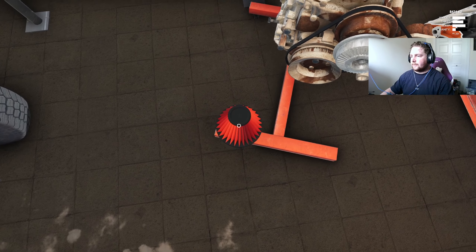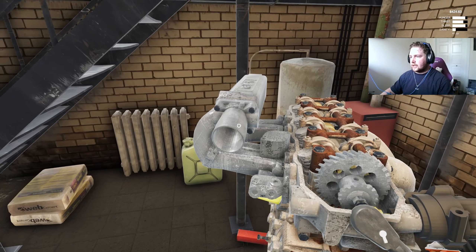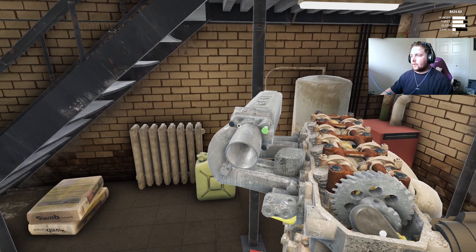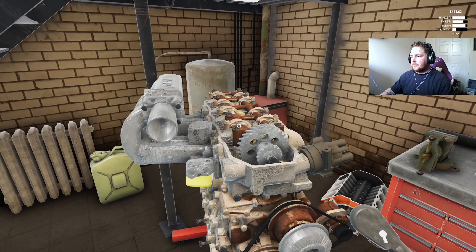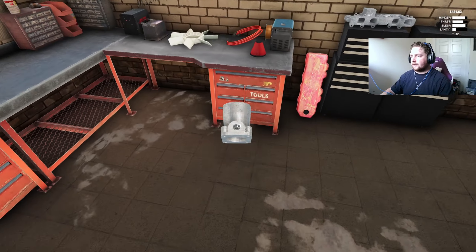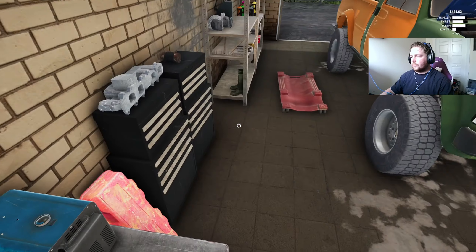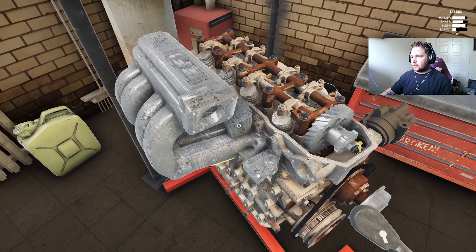I want to try using the welder on the block to see if that'll help fix it. I've noticed that the welder can't fix parts, which I was hoping it would. So far it looks like it only fixes the body of the truck — that's something we'll try out as well.